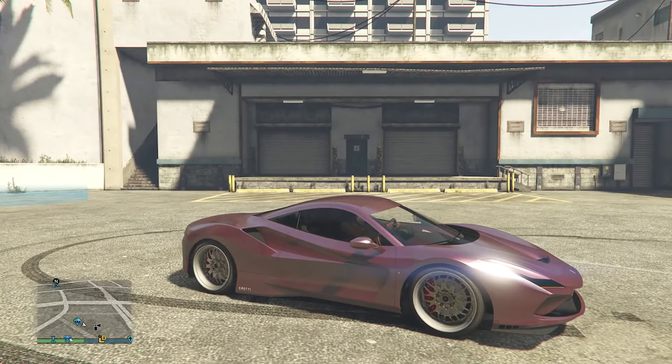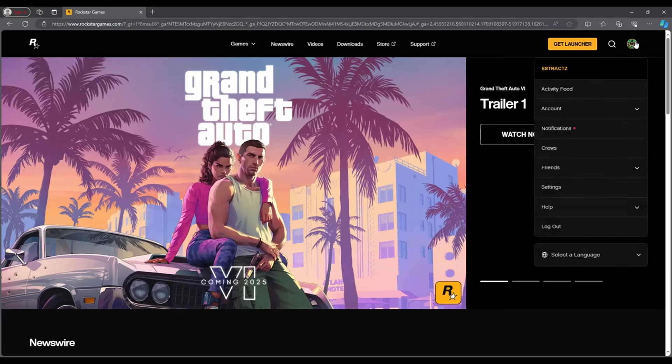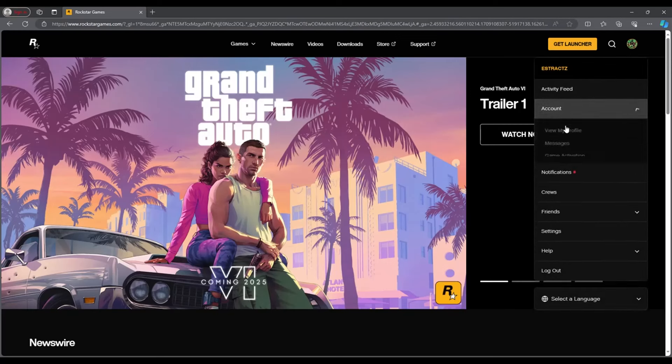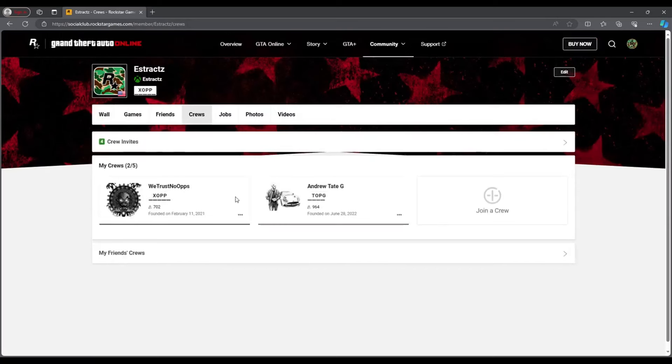You will have to go straight to your computer for this. When you're at your computer, you're going to go to rockstargames.com and then go to your profile in the top right hand corner. After you sign in, you're going to click on account, click on view my profile, and then click on crews. It's going to show you your crews or the crews that you're in.